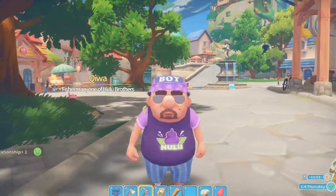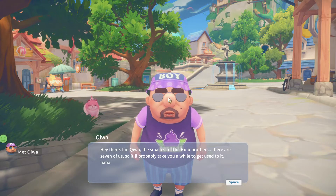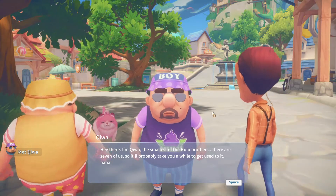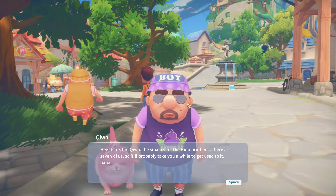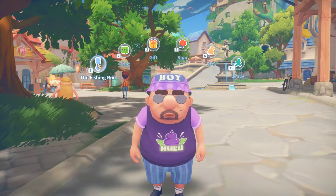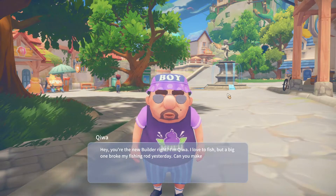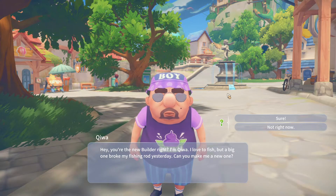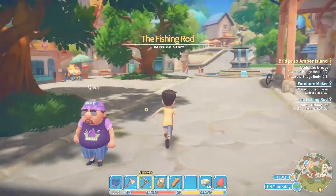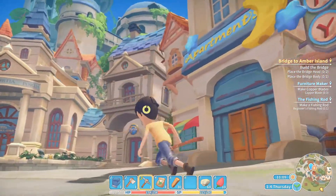What does this guy want? I'm Chiwa, the smallest of the Hulu brothers — there are seven of us, so it'll probably take you a while to get used to it. That's why I got confused with that guy and the guy who runs the boat. I found three of them. You're the new builder, right? I'm Chiwa — I live to fish. A big one broke my fishing rod yesterday. Can you make me a new one? I did make a fishing rod as well, so I'm gonna get some money slowly.